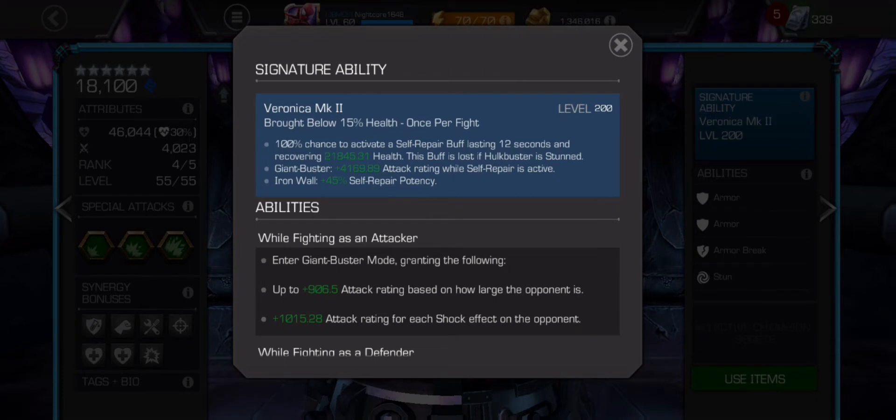On defense, he also gets 45% self-repair potency — gaining almost another 10,000 health. This scales with nodes and alliance war boosts, so on defense he can heal almost half his health. I can't tell you how many times this has saved me in questing — most recently in 7.4 Kang, where it clutched out the fight.